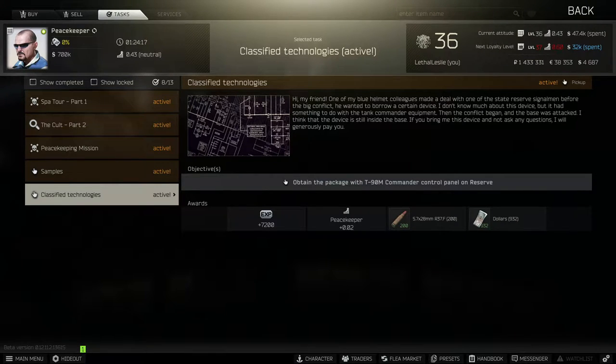Hi guys, welcome to the video. Today we're doing the Peacekeeper task, Classified Technologies. What we need to do is obtain the package with the T90M command and control panel on Reserve. So in layman's terms, we need to go into Reserve, pick up a package and extract. So let's jump into Reserve and get this one done.